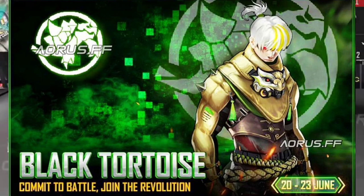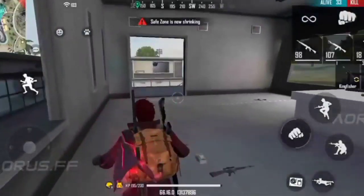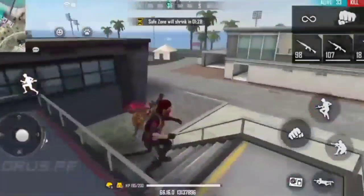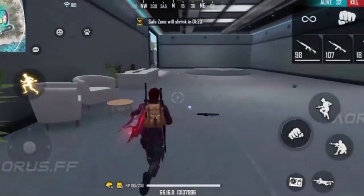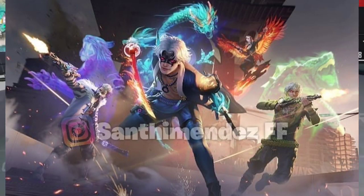The other bundle is from the Rampage event, which is a big event. There is also a ship plan — you can get a loading screen which looks great. You will see this loading screen when you are in the game.